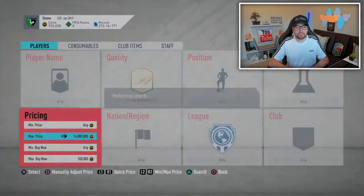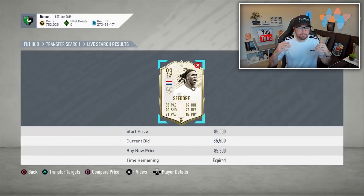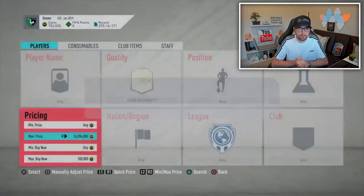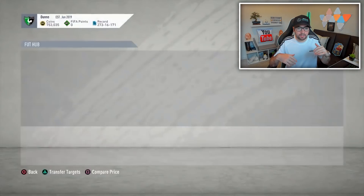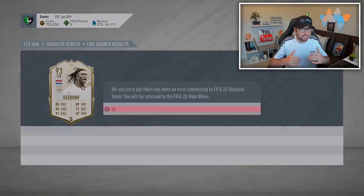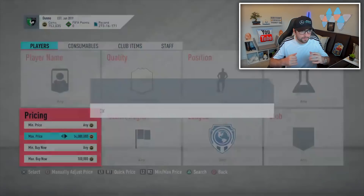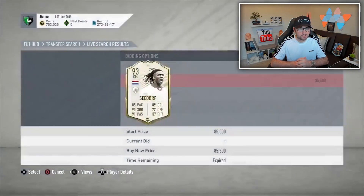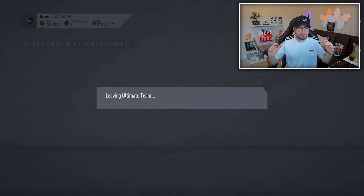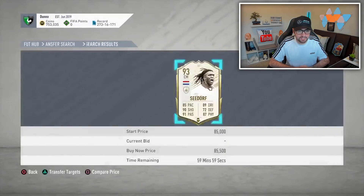Next, we have a clip sent in from MGM Gaming. He's actually trying to snipe a Prime Icon Moments card for around 100,000 coins using a generic sniping method where you reduce the max price in order to refresh the market. He probably wasn't expecting to see such an incredible opportunity — it is in fact a Prime Icon Moments 90-rated Clarence Seedorf. He saw this card for 85,500 coins and after checking, this item actually sells for around 500k — unfortunately though he did miss out on this opportunity.